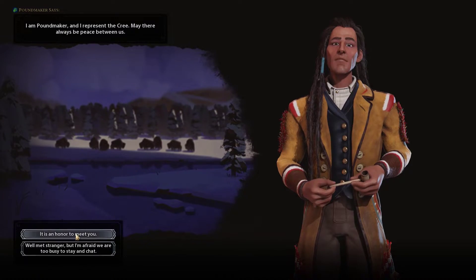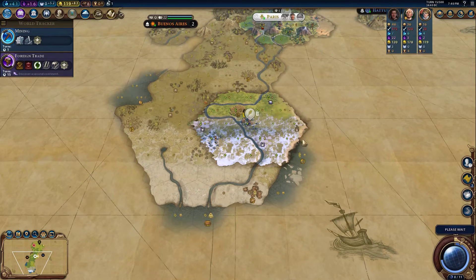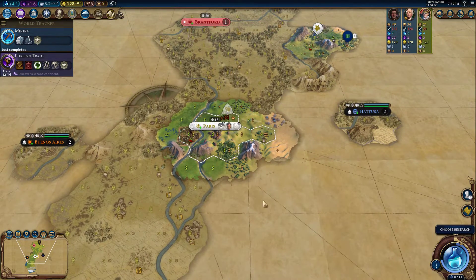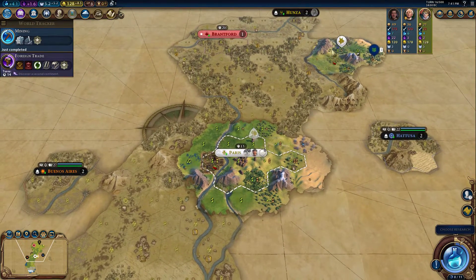Here's Poundmaker of the Kree — honor to meet you. No, I don't want you to know where our capital is. Let's go ahead and chop this settler down to two turns. This is awesome.